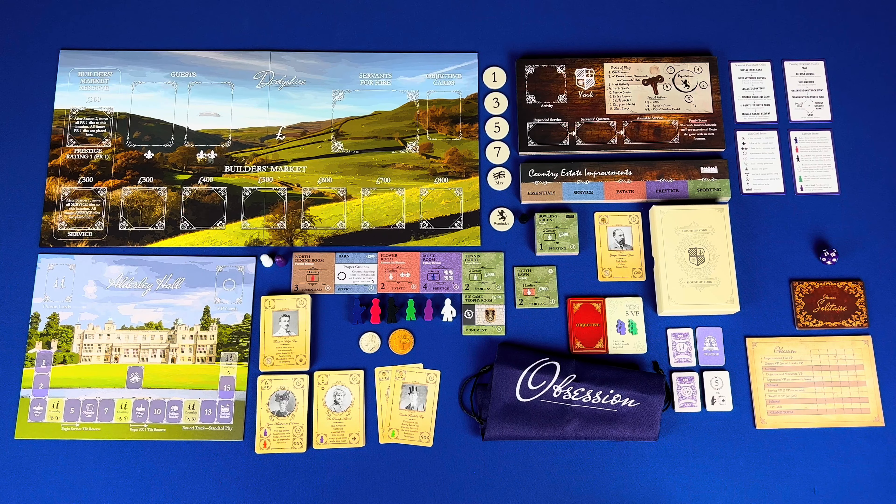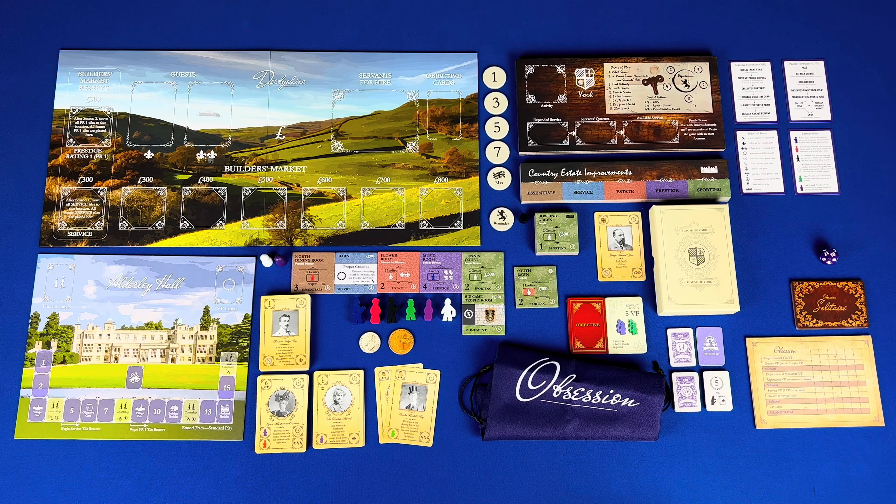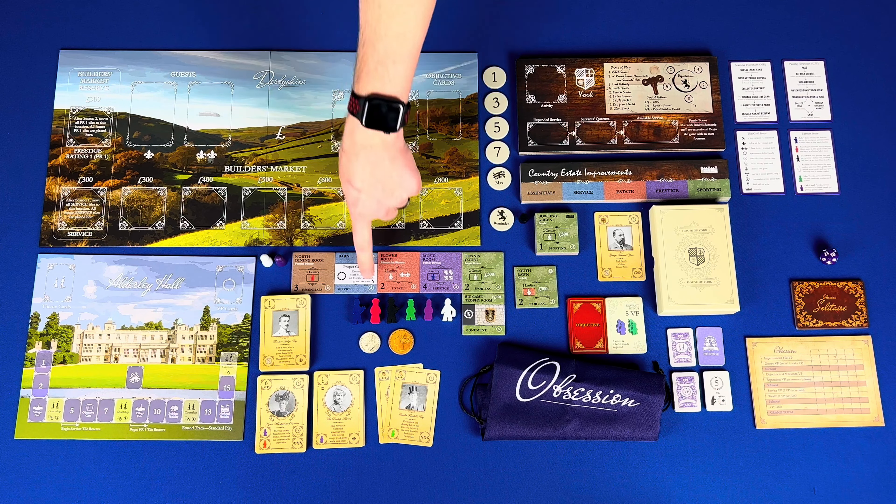Pawns: the white pawn is the round tracker and the purple pawn is the first player marker. Gentry cards have the family's crest in the upper left corner. Casual guest cards have a number and one fleur-de-lis in the top left. Prestige guest cards have two fleur-de-lis. Starter guest cards have crowns in the top left, victory points in the top right corner, a depiction, a description, the servant requirement in the bottom left, and the favors in the bottom right.